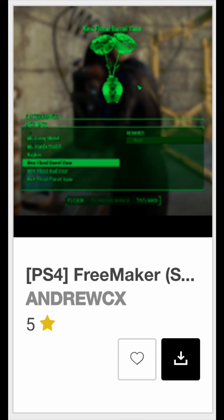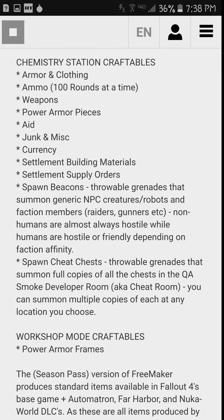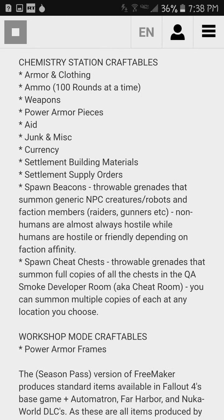It's called Free Maker, and I have the Season's Pass version because I have all the DLCs. Basically, it allows you to craft pretty much anything — armor, clothing, ammo, weapons, power armor pieces, aid, junk, miscellaneous, currency. You can craft pretty much anything. Especially for the ammo part, because when you're playing on survival difficulty, you have to go to Nuka World to get 7.62, and you have to go to Far Harbor to get 45 by 70. Now I'm going to be getting my own ammo.